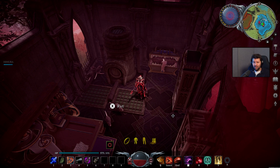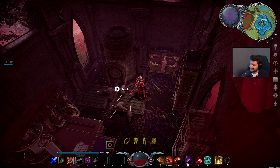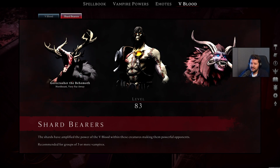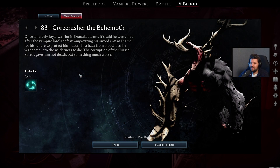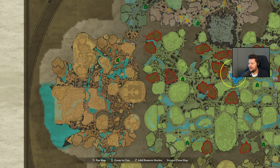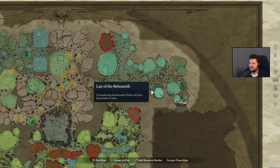We've talked about all the different V-Blood bosses in the game — there are many of them. But then we have three more Shardbearers, or final bosses, to unlock the shards to make yourself even more powerful with buffs which last for like two hours. The first one is Gorecrasher the Behemoth, who also unlocks a new ability called the Wisp Dance. This one can be found in the Cursed Forest if you visit the Lair of the Behemoth.